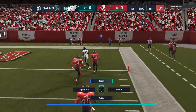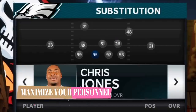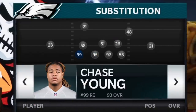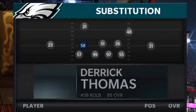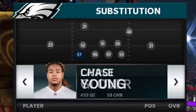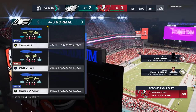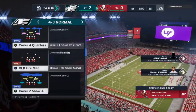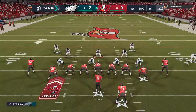On the defensive side, one of the most important things is maximizing your personnel. I'm running a 4-3 and I maximize it by moving my defensive end into the defensive tackle spot — he's a higher overall and I want more speed on the field. I take my edge-rushing outside linebacker out and put in a zone coverage linebacker, so I have three high zone coverage linebackers. I put Derrick Thomas at the edge spot because he's a really great pass rusher. Throughout the game I'm going to be in Cover 4 Quarters, which is one of the better defenses to run.